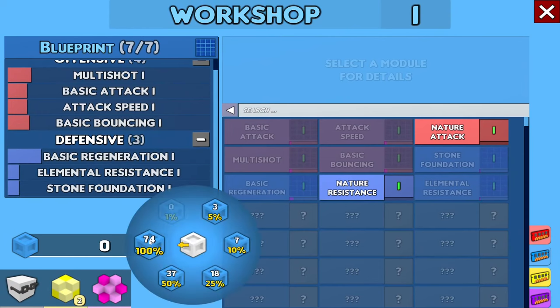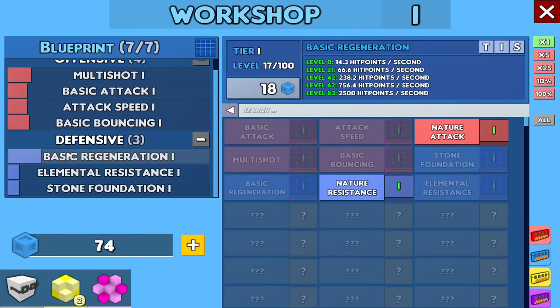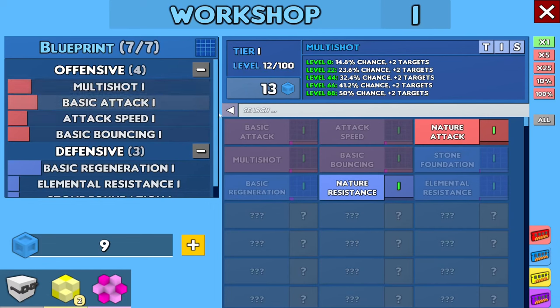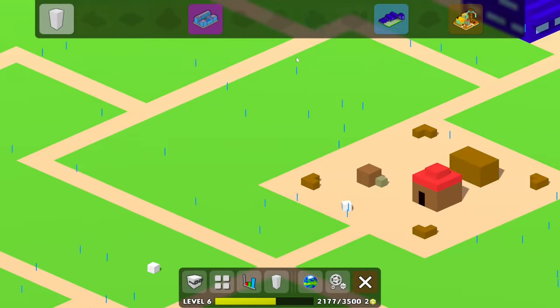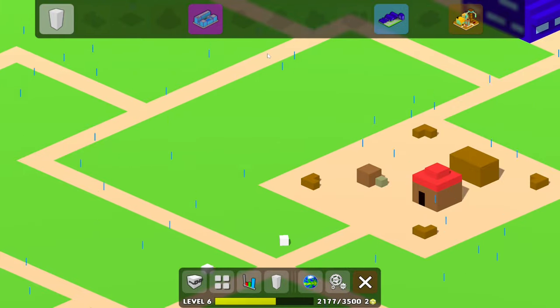I guess we're gonna be dumping them all into regeneration this time around — or maybe that should be the basic attack. Yeah, that's gonna be the basic attack we dump into. The stone foundation is getting another point. I think this is where I'm gonna leave off my adventures with The Perfect Tower 2. It's a free game and you can go ahead and play around with it yourself — there's a link in the description below.